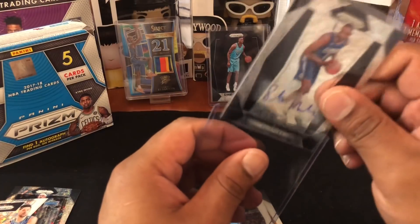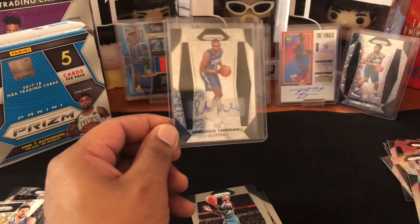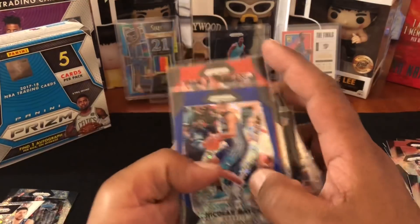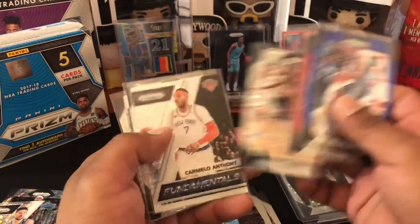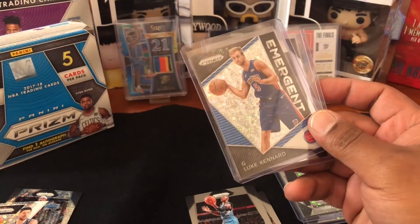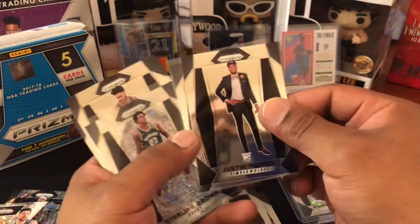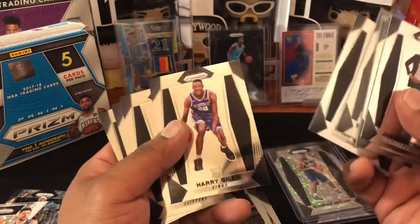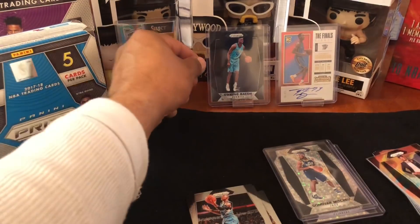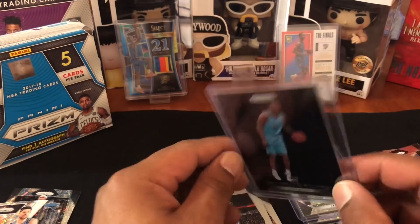I pulled another rookie of his and in the first off the line Select I pulled the orange pulsar of him, so he's been around me a lot. But we'll take it — we got the Donovan Mitchell disco prism, Sendarius Thornwell auto, a nice colored Batum, the Scal numbered card, Luke Kennard, a Lori Markannen rookie, the Zach Collins, another Rondae, and all our rookies: Justin Patton, Markelle Fultz, Sterling Brown, Tyler Dorsey, Harry Giles, Juwan Evans, Wayne Selden Jr., DJ Wilson. No silvers, but the hit of the box — my first ever — you guys witnessed it firsthand, I've been waiting: Dwayne Bacon rookie black, 1-of-1.